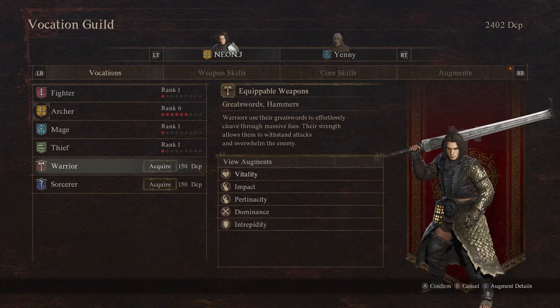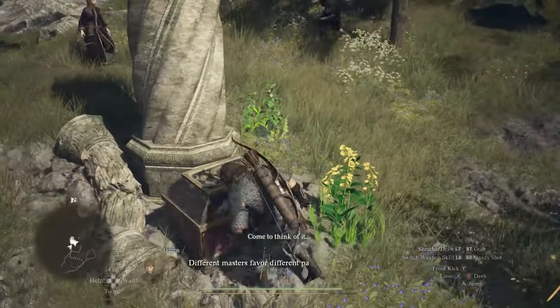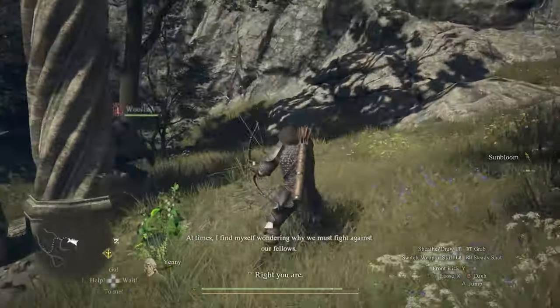Basically these quests end here — all you have to do is take the items back to the vendor NPC and he will make those two vocations available. You can acquire them with discipline points.